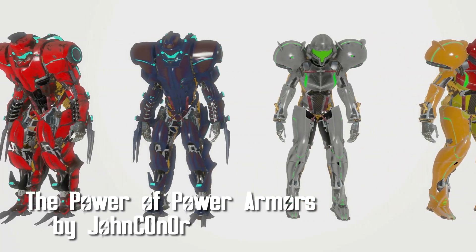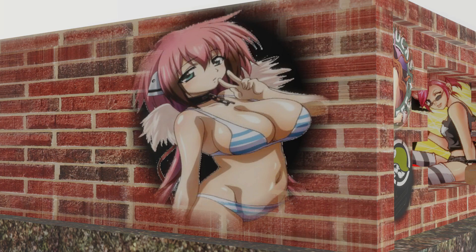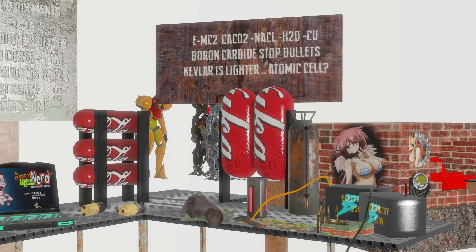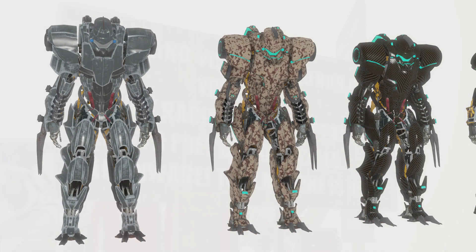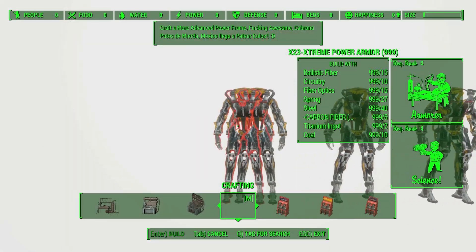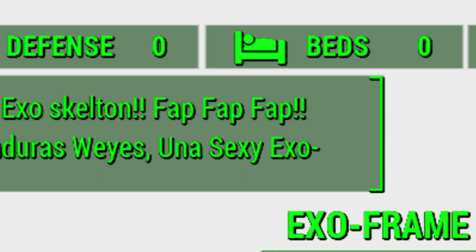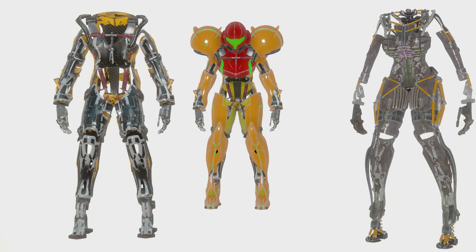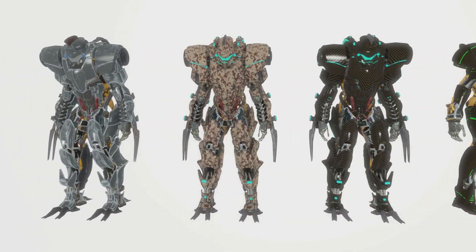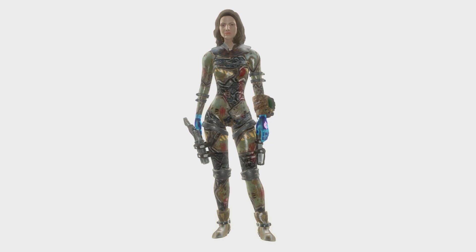The Power of Power Armors by John Connor. These armors are actually pretty cool. While the crafting section for the armors may be a bit much, the armors themselves are pretty impressive. Armors can be built on frames that you build yourself. The armors come in two varieties: the Samus style and one called Berserker. Styles are steel, camo, carbon fiber, red steel, titanium, and viral — pretty sweet armors with some character to go along with the creation process.